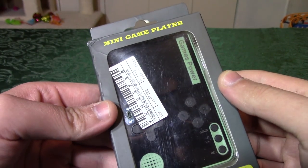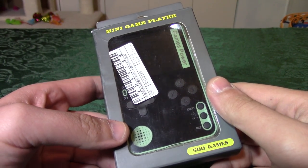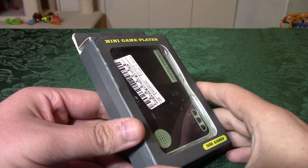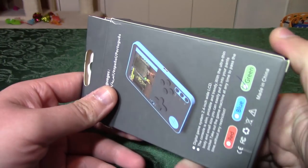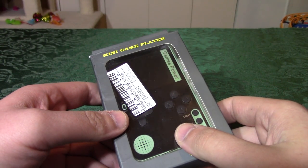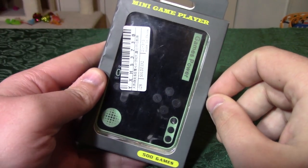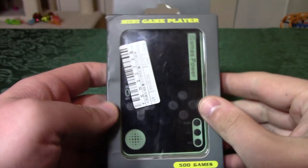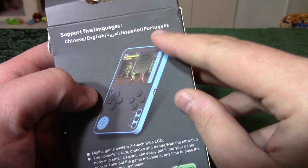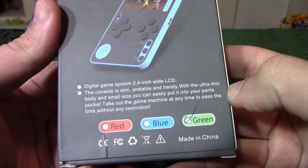Let's get to the crud. And yeah, this thing is crud. This is the mini game player. I actually saw Elliot on the Retro Studio do a video on this months ago, and I also planned on doing a video about this months ago. A lot of problems happened — you'll see why the video was delayed so much. So we have markings. It's the mini game player. 500 games. That's so cool. Supports five languages. Thank God it's got Portuguese. Digital game console, 2.4 inch wide LCD.